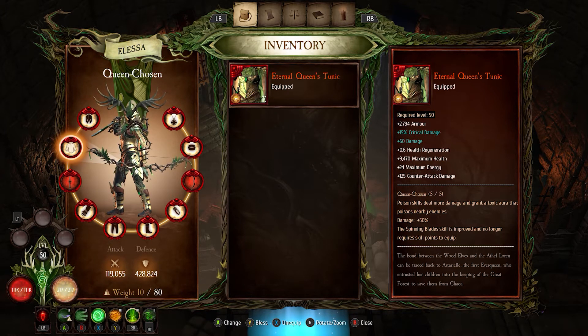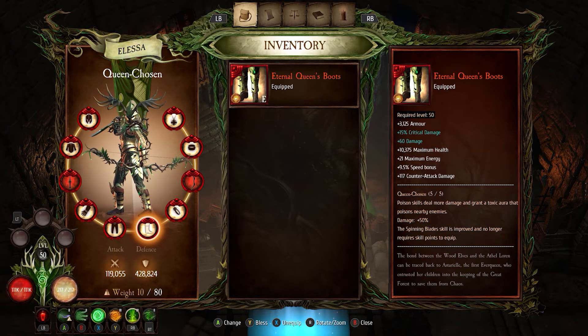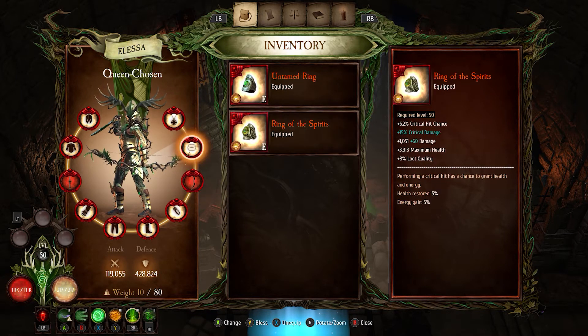I use the helmet, tunic, gauntlets, greaves, and boots, and I tried to rune every single one of these pieces — as you can see to the right here — with 15% critical damage and 60% damage. I runed almost every set piece like that. For rings, I use the Untamed Ring, which gives me 30% increased damage when I get a critical hit. I also used the Ring of Spirits, which gives you 5% restored health and 5% energy gain when you crit.